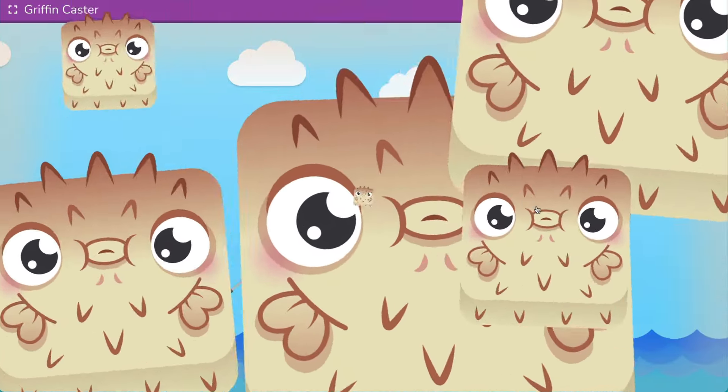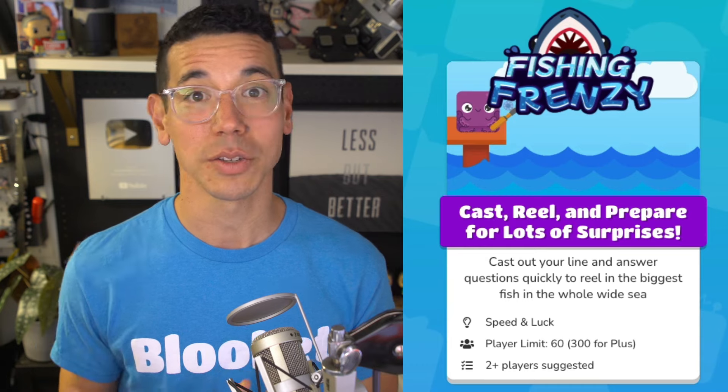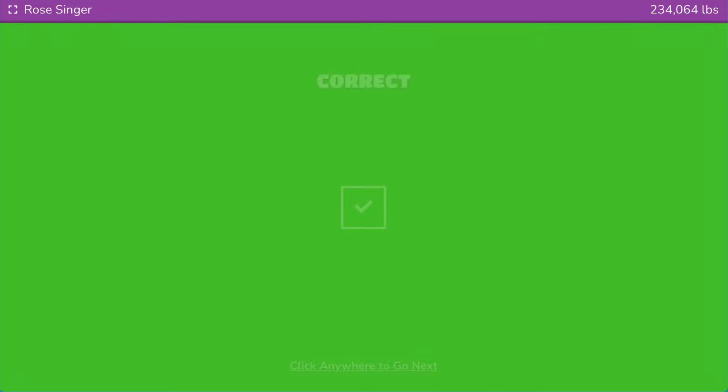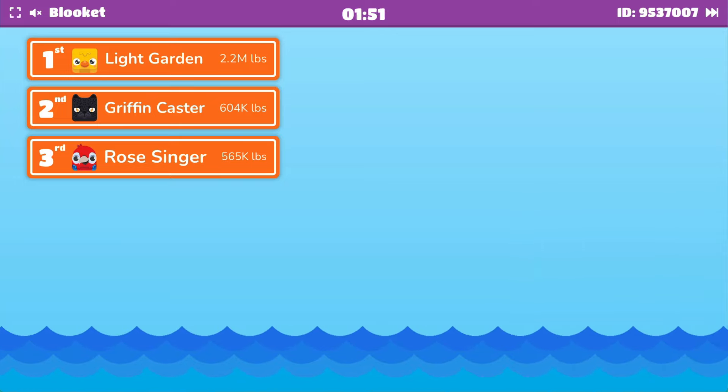When you hear the class erupt, you'll know when a distraction has taken effect. We recommend playing with at least two students, but like Gold Quest you can play with up to 60 students on a free starter plan or 300 if you're a plus subscriber. This game is very simple and can be grasped by younger students while still having enough variety for your older students to enjoy it too.